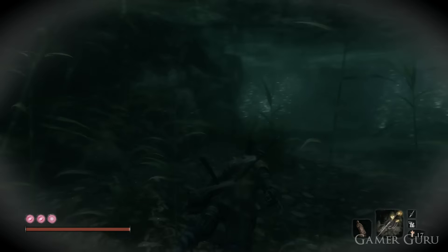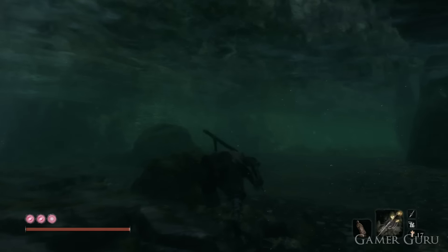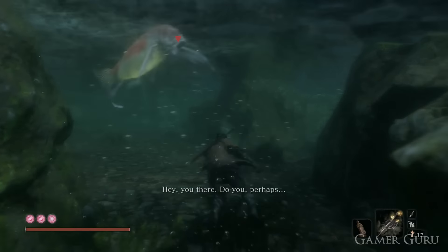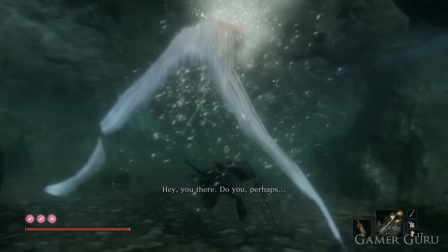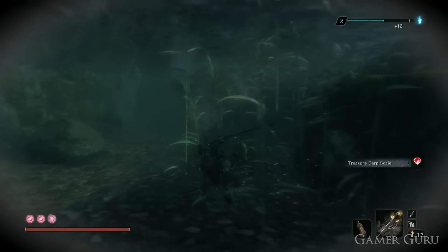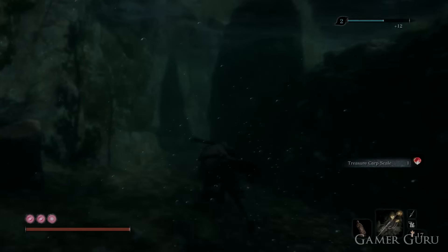Quick side note on how to get treasure carp scales: you can get them by killing the colourful fish swimming around in the waters. This becomes a lot easier once you gain the ability to swim underwater later in the game. You can also find some as random items around the world — usually located underwater on the bottom of lakes and rivers.